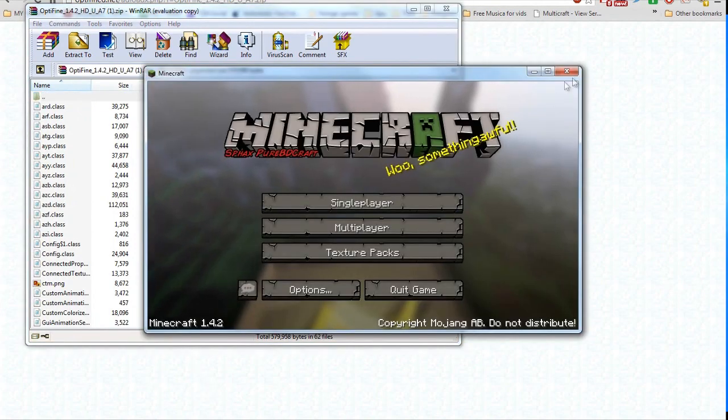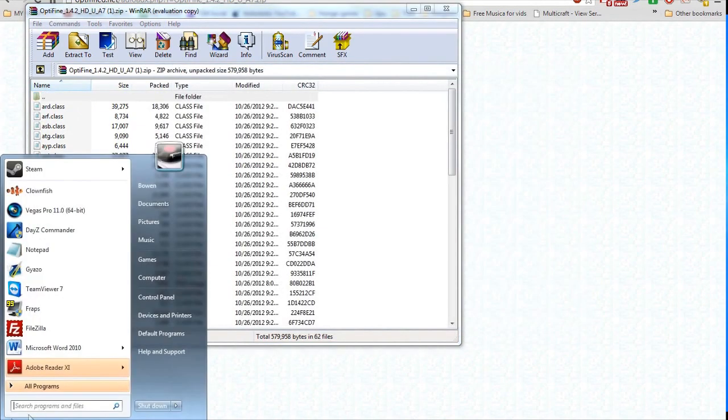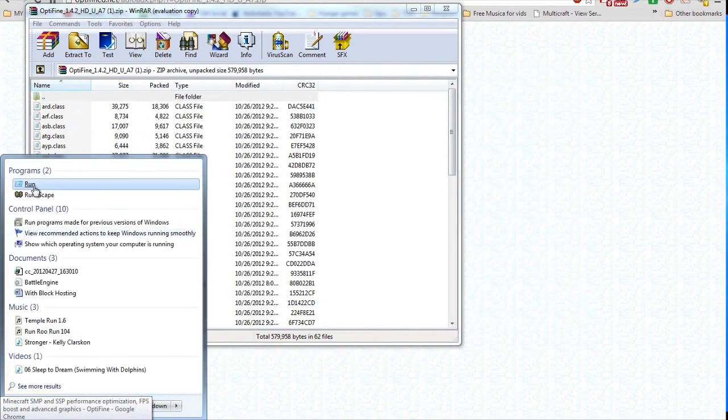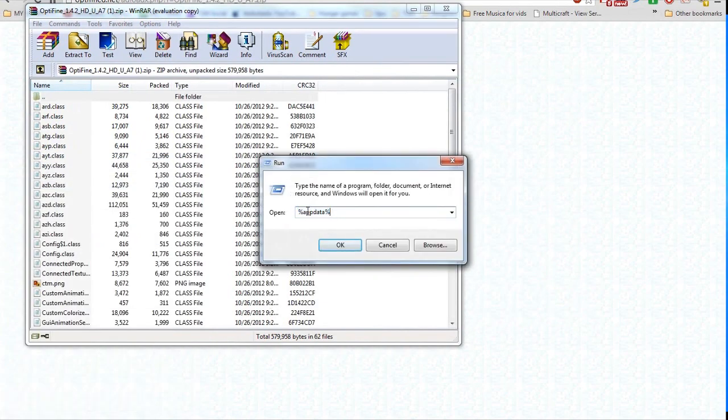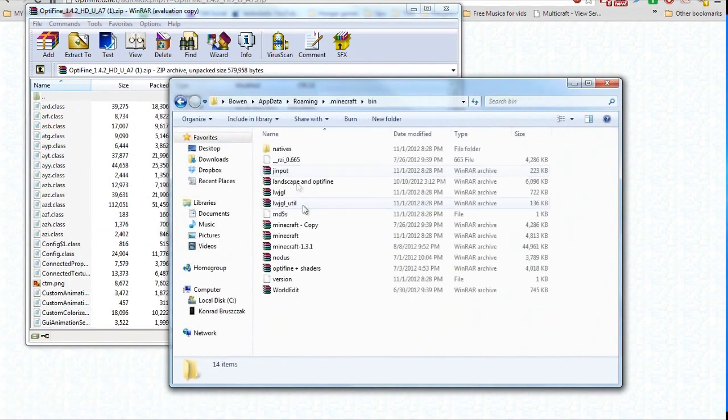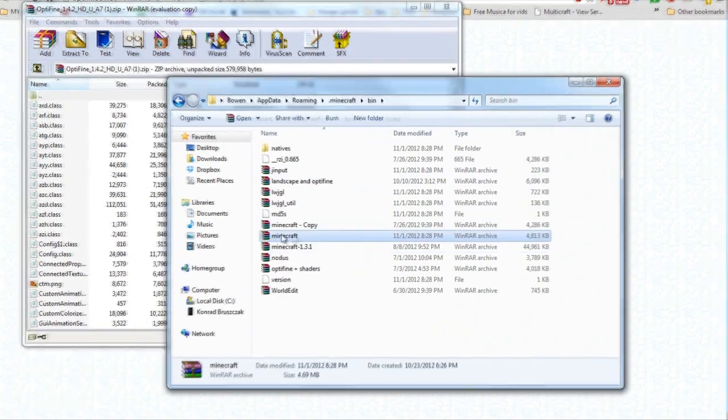Minecraft is done. So you're going to go to your Start menu, type in Run, and there it is right there. Open that up and type in %AppData%. Push OK. Go to .Minecraft, go to Bin, then open up Minecraft.jar.